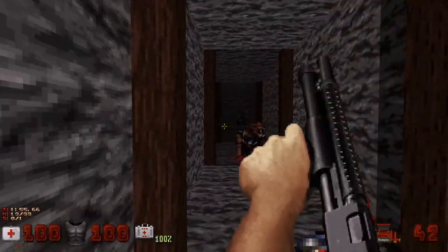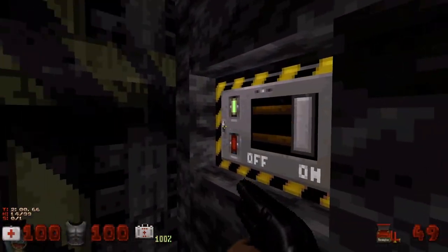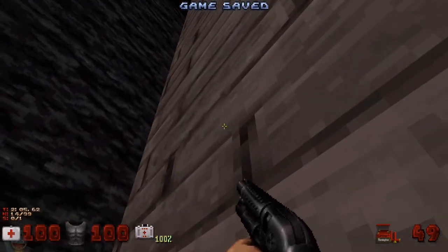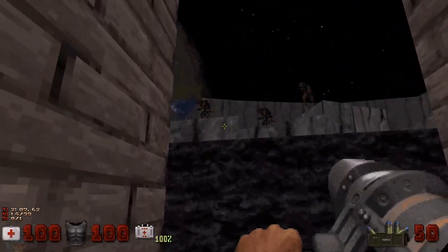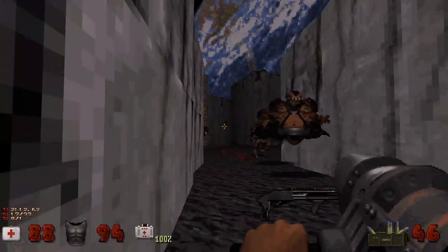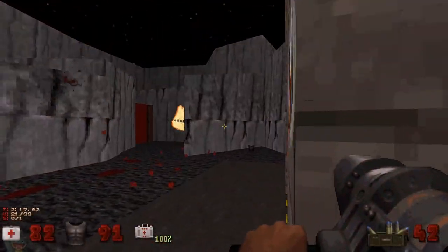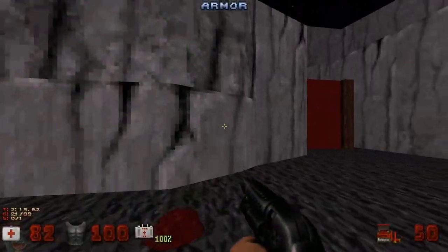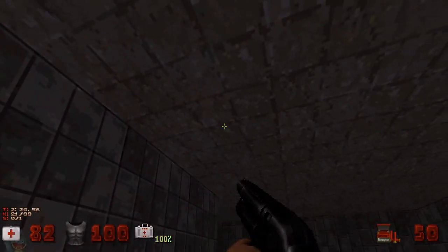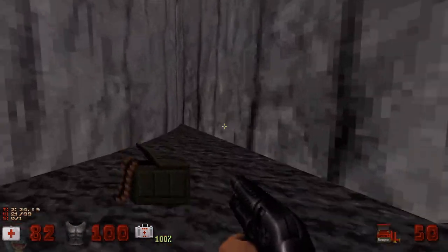Then you open the door and you're immediately prompted with some enemies. I like this Mayan aesthetic they've got going on. But then they just dump you out in space, and you've got to fight a bunch of enemies who just casually greet you. There's a portal here which just drops you back here - it's neat that it drops you back here, but you don't need to go back here. Then crouch through this tiny little corridor.